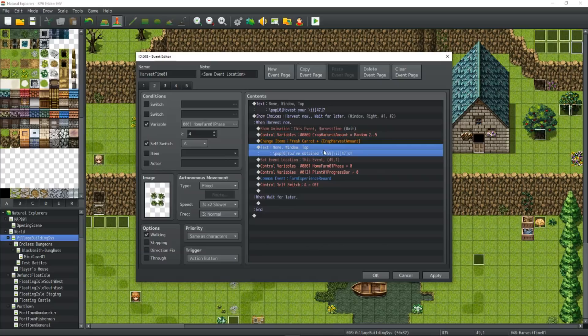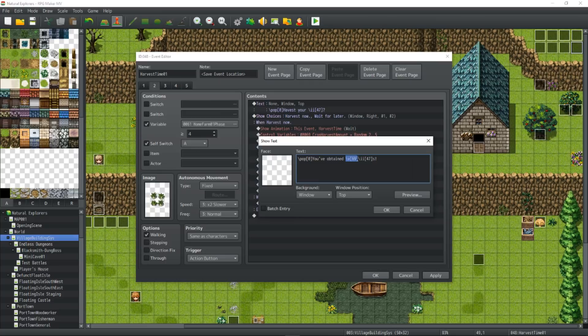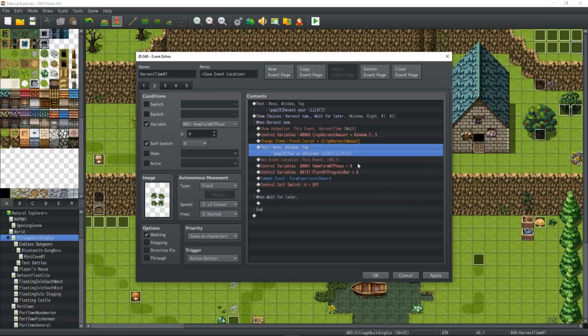Let the player know what's going on. I'm using some Yanfly Message Core plugin commands to show a variable and show the item icon. Since I know the item I'm awarding is item 47 in the database, and I want to reference variable 69 for the amount awarded, when the player checks this, you can tell them to read the value in that variable and show that item icon. Also, I'm using the Galv pop-out text so that it shows in a little box rather than a big box. Then we want to set this event location back to where it is out of the way so that it can restart this cycle.